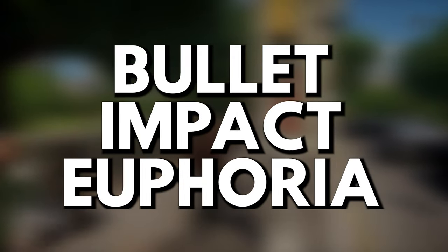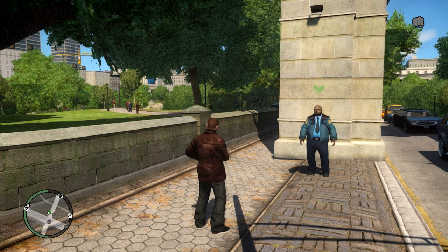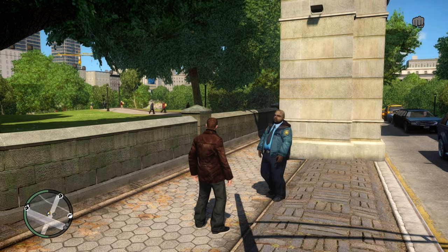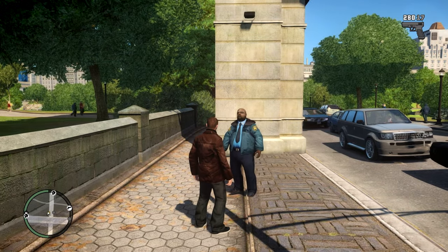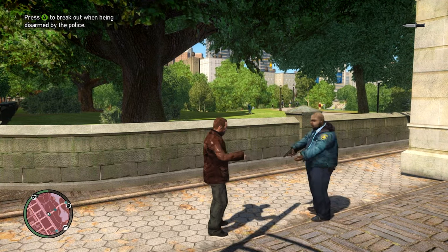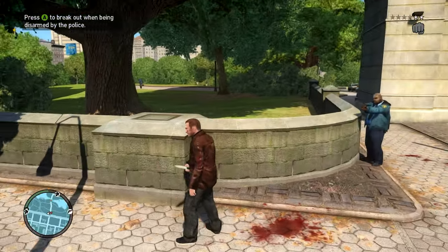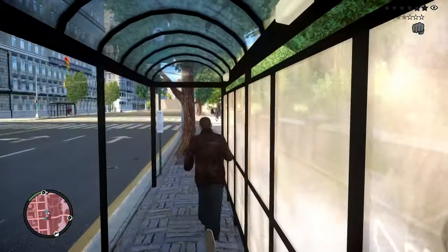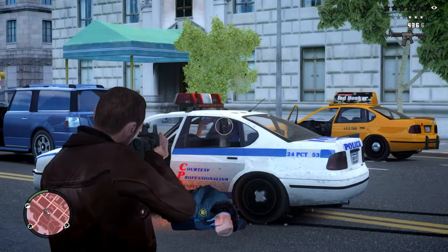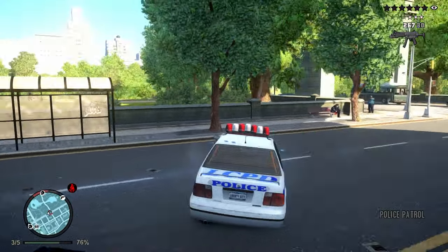Mod number eight: Bullet Impact Euphoria. In addition to Bleed and Heal, this mod increases the consequences of not engaging in combat carefully. For every time you get struck, shot, or hit, you will experience flinching and begin to ragdoll, just like the NPCs do when it happens to them. It increases the hardcore difficulty, makes things more realistic, and encourages you to do one thing most players don't do in their GTA 4 playthroughs: take cover.